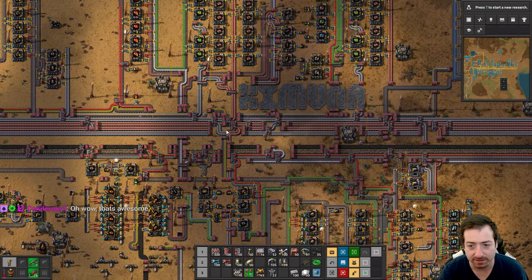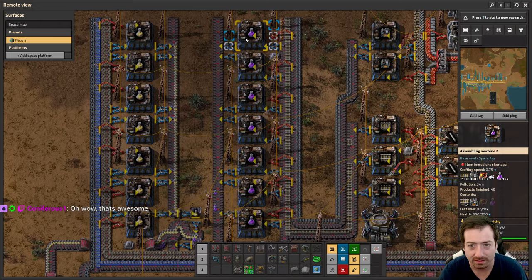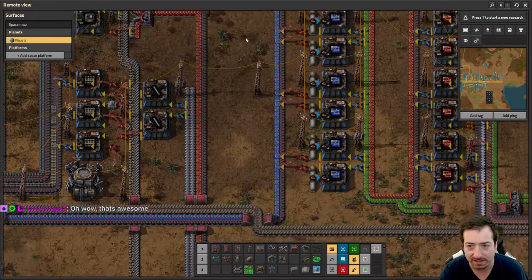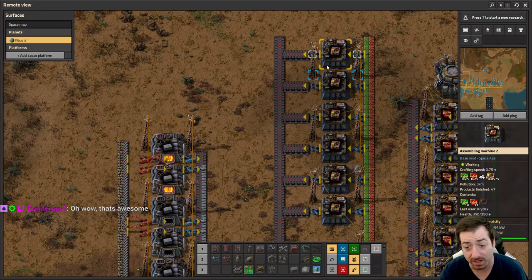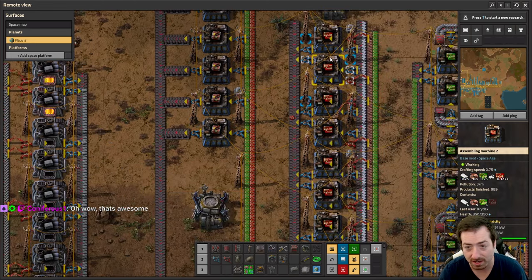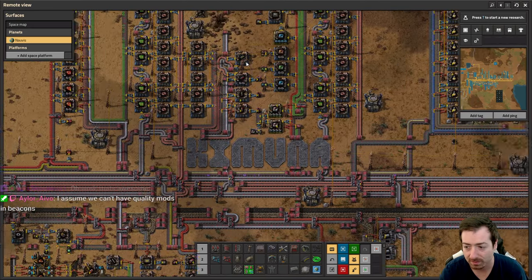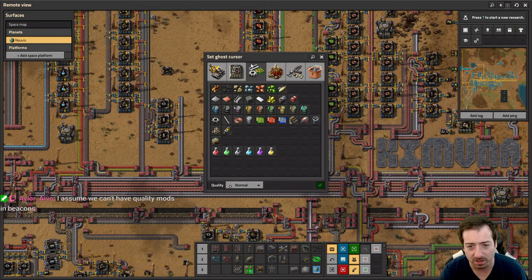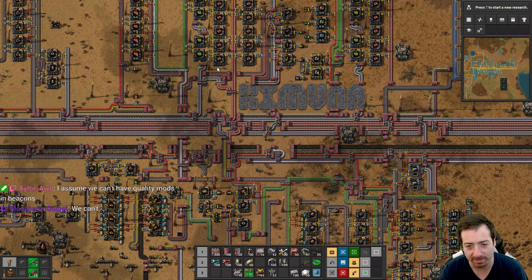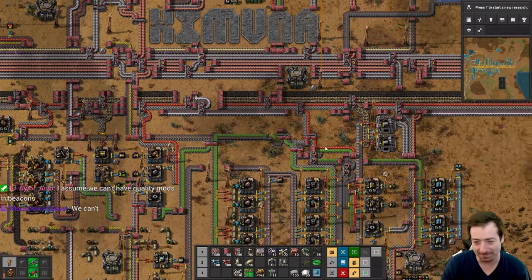These are all running. Guys, it's happening, it's actually happening. You assume we can't have quality mods in beacons? Oh — you mean like quality modules, not like modules that are higher quality. It's nice and confusing. Speaking of beacons — let's build these here, because they actually need some of the same things, like wire.